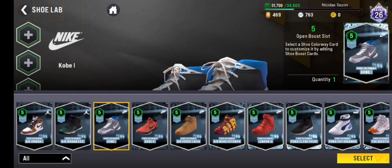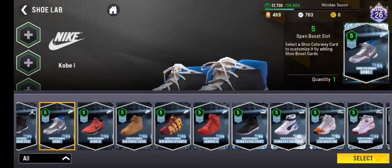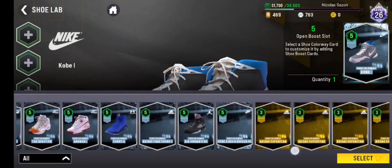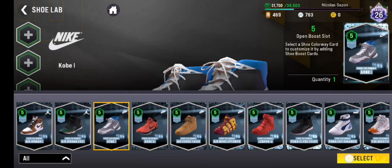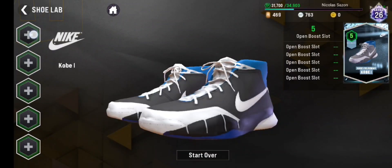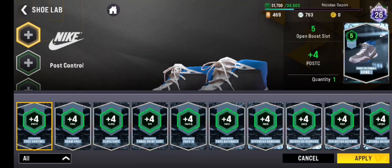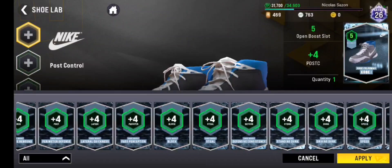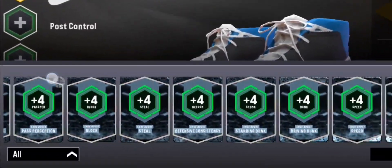To create your shoe, first you need to choose your base shoe. There are uncountable colorways that you can choose to equip to your player. Here's the exciting part because you can choose the design on how well it fits the look of your player. I chose the diamond Kobe 1 so I can add 5 attributes in the 5 open boost slots.